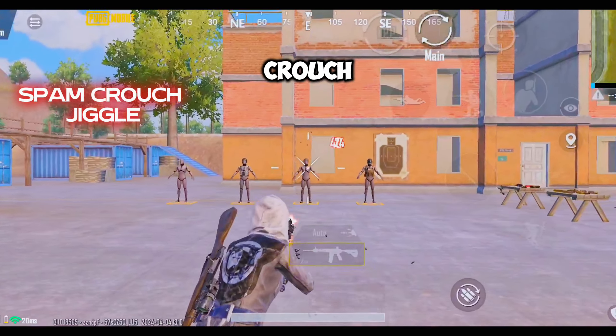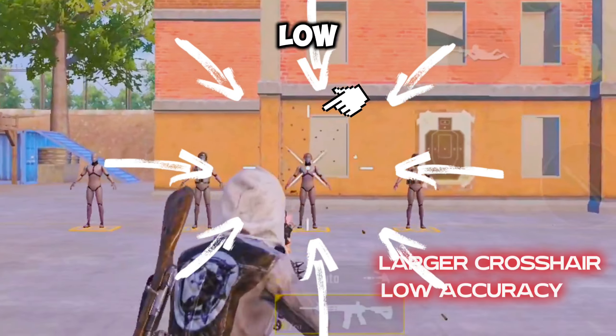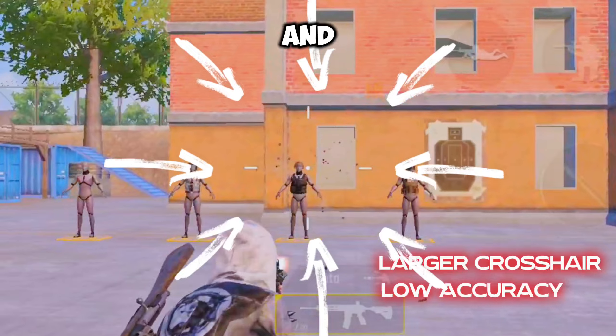Even in the spam crouch jiggle, the accuracy is low, since the crosshairs expand and stay fixed.